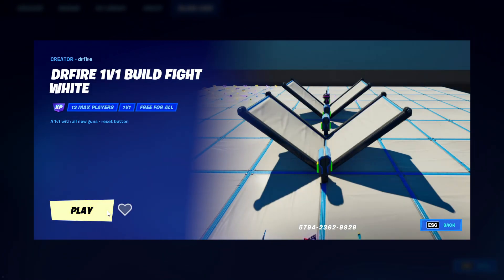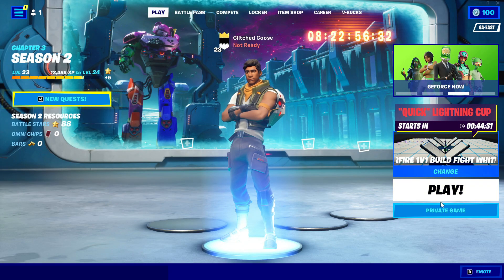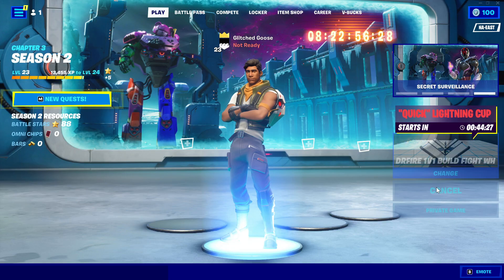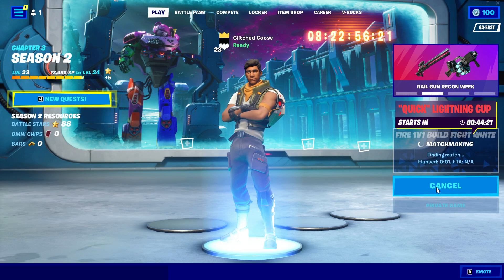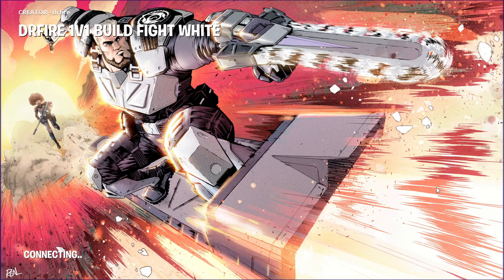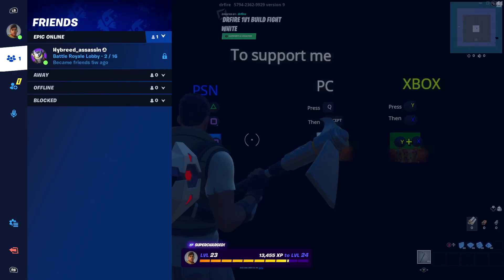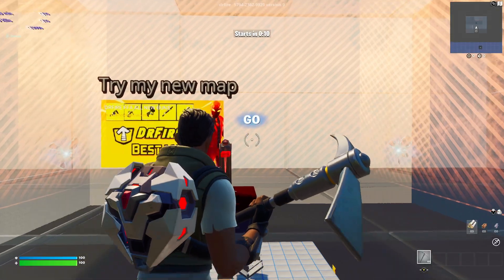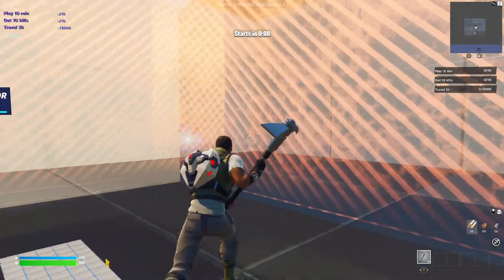If you type it in correctly this map will pop up — hit play, and before you ready up make sure in the bottom right that it says private game and not public game, then hit play. Once you get in, go down and start the game so you don't have to wait the extra 90 seconds. Once the game starts you'll be stuck in the square for about 10 seconds.